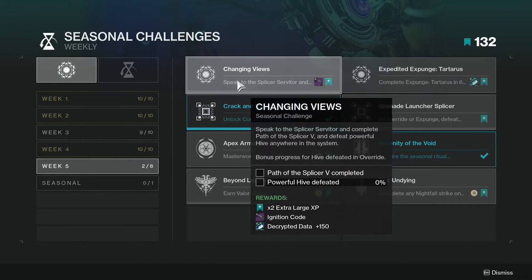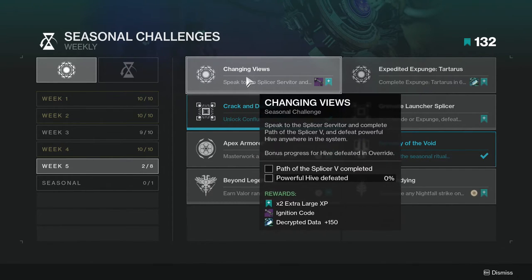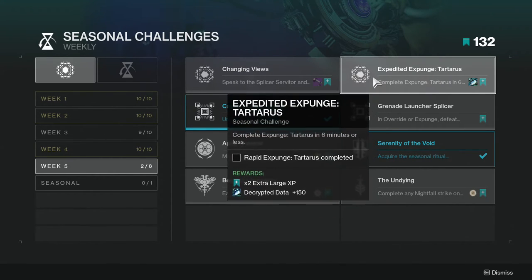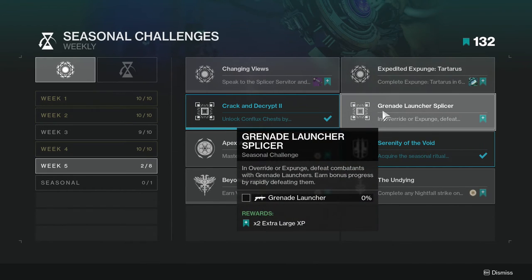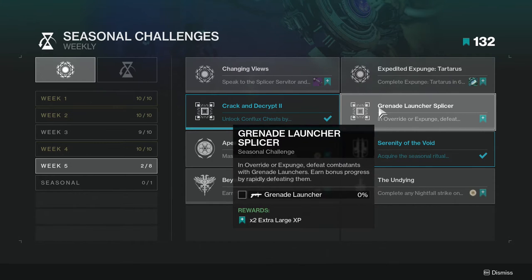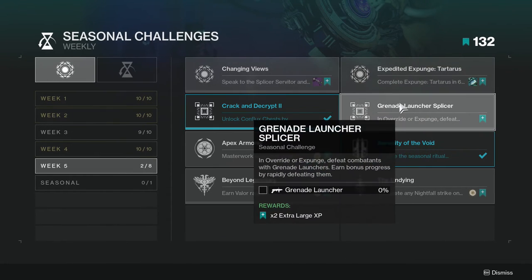Next one is Expunge: Tartarus — complete Expunge: Tartarus in six minutes or less. I haven't done this one yet either, but we'll do it for today's video. In Override/Expunge, defeat combatants with grenade launchers and earn bonus progress by rapidly defeating them. That one wasn't too hard — you can likely complete it while doing both of the top challenges.